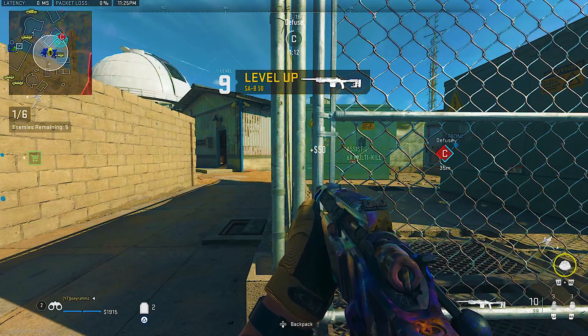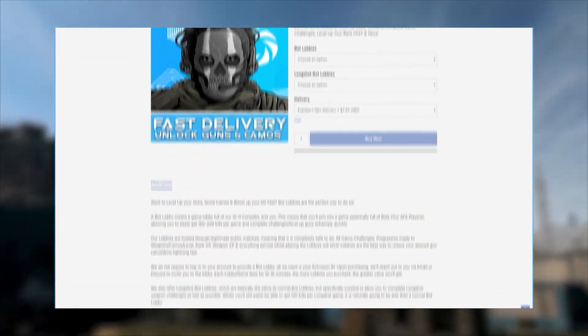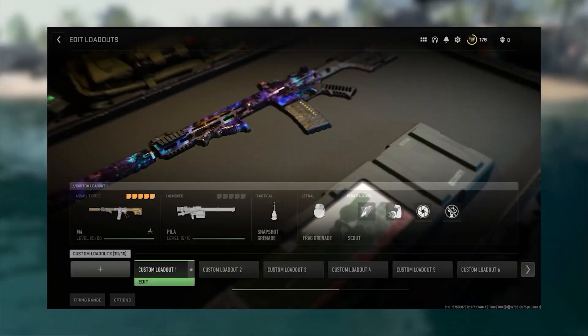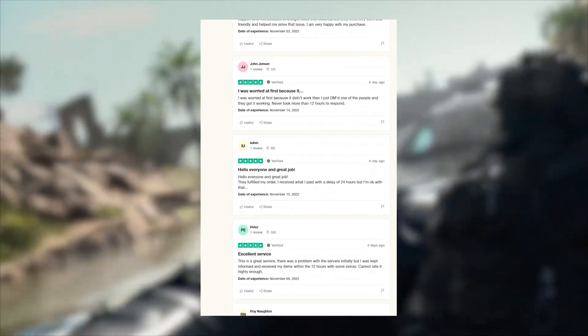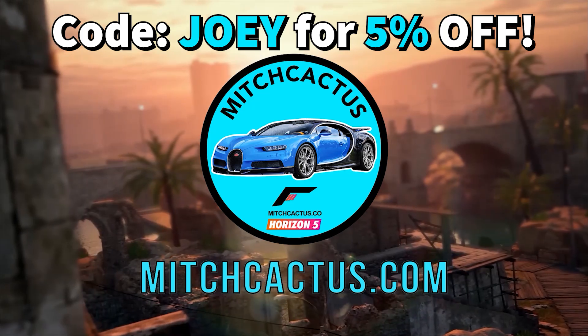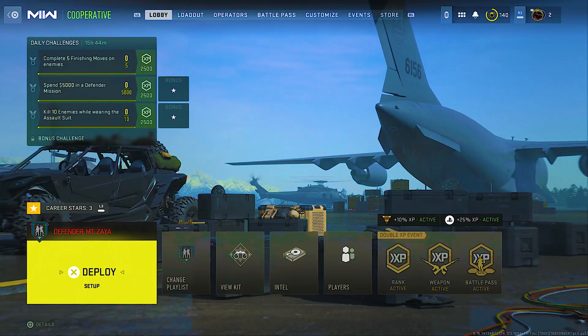This is thanks to Modern Warfare 2's double XP weekend, so make sure you do this glitch before double XP weekend is over to maximize your XP. If you don't want to spend hours grinding, you can check out MitchCactus in the link in my description — he'll get you into bot lobbies, get your camos, and much more. He's got thousands of five-star reviews and he's a cheap, reliable source. Don't forget to use code JOEY for five percent off your order.